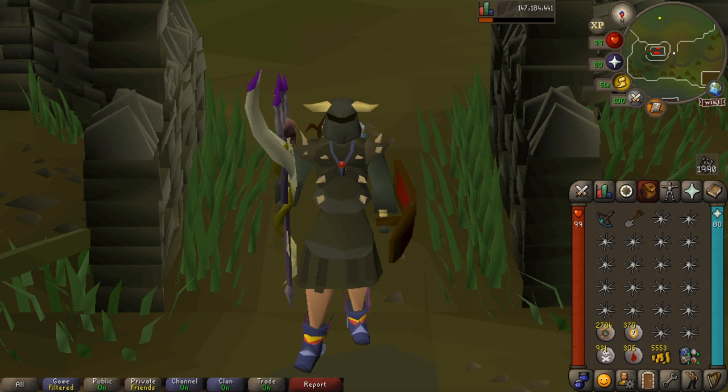Now, there's six brothers and they have different attack styles. So you've got Ahrim, who is a mage, you've then got four of them who are melee — that being Dharok, Guthan, Torag, and Verac. And then you've got Karil, who is a ranger, so obviously we're going to need some different attack styles to take on the different brothers.